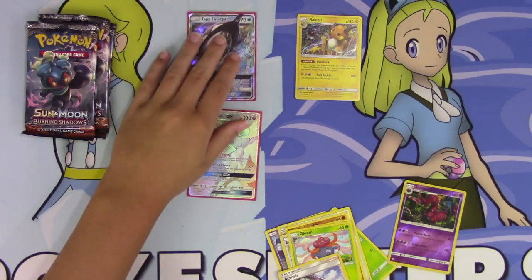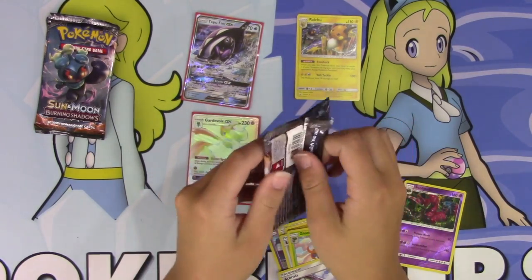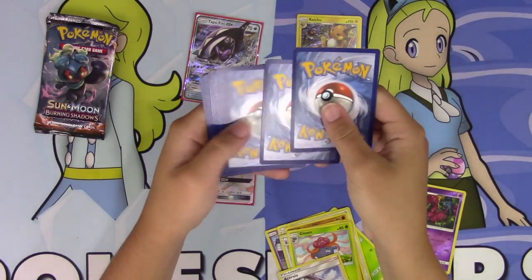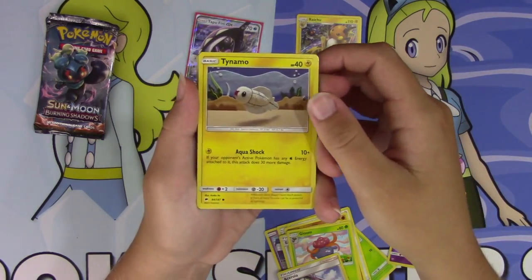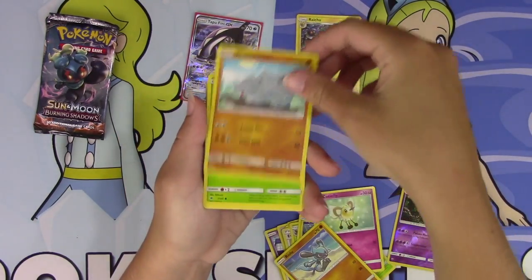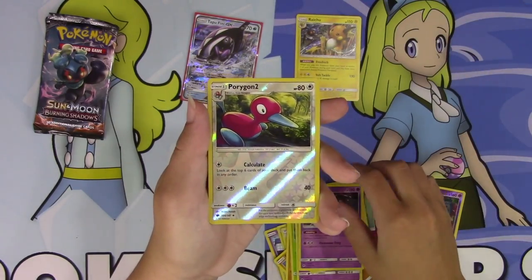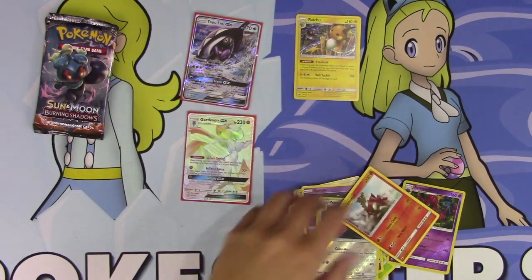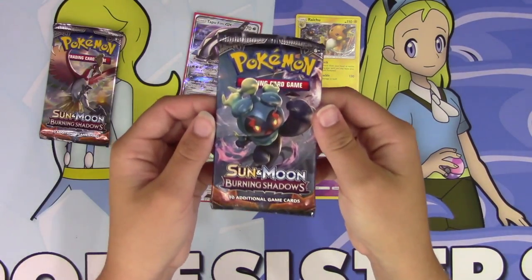Definitely a great Elite Trainer Box, and we still have three packs left. I still cannot believe we pulled that card — that is amazing. We've got a Tynamo, Cutiefly, Rhyhorn, Tangela, a Fire Energy, Wobbuffet, Wimpod, a Viper — wait, it's a Reverse Porygon 2 — and a Turtonator, a regular rare. For some reason I feel like I haven't really seen this card much, but that's okay. This has been a great Elite Trainer Box.